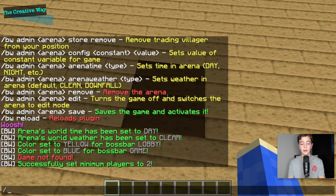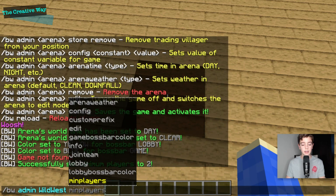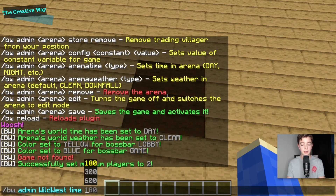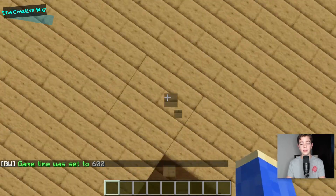Another command you could do is pause countdown, but we don't need that. Then there's time, which sets how long the game goes on for — 300 is 5 minutes, 600 is 10 minutes. I'll do 600, and hopefully someone will win before then.